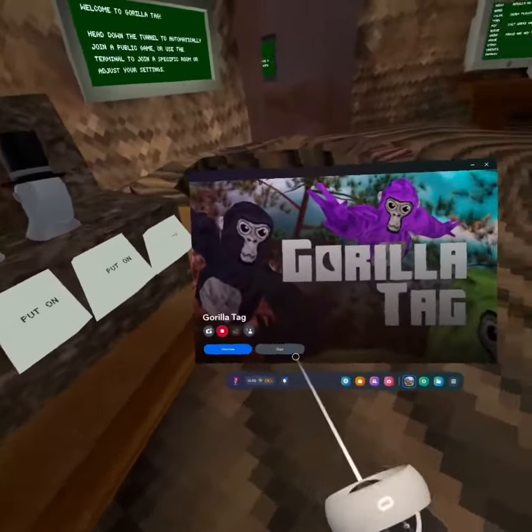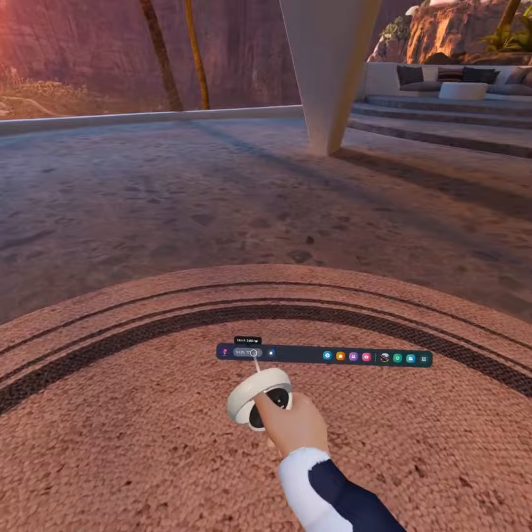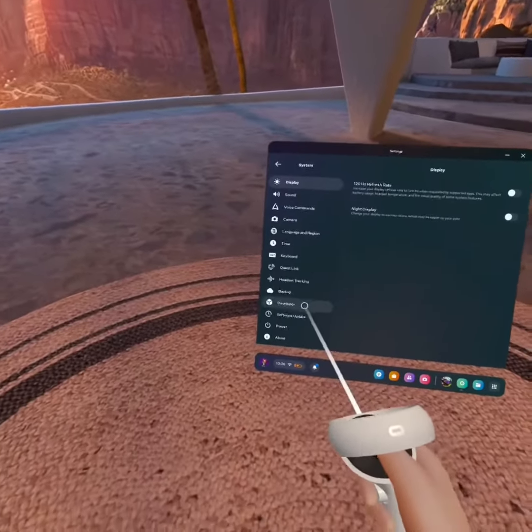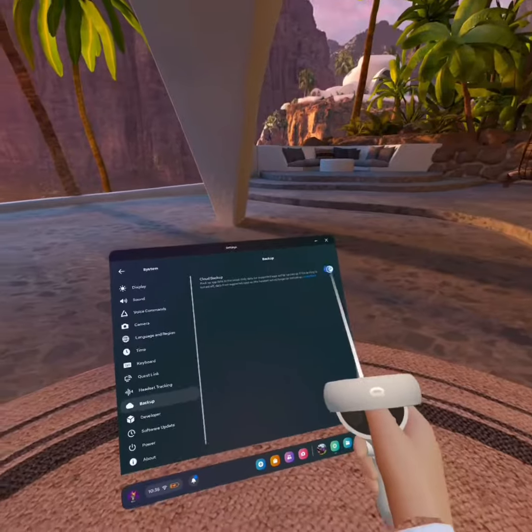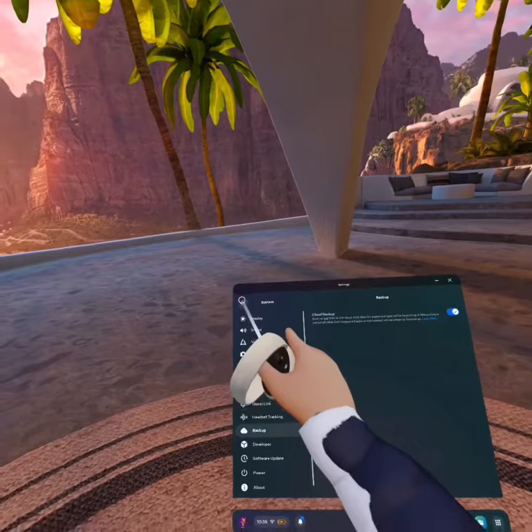We're going to start by leaving Gorilla Tag. Now we are going to go into settings, we are going to go to system, backup, and make sure it's turned on. If this is turned off, that's bad — no bueno — we want it on.